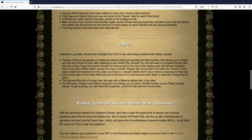Apart from the collection log changes, we now have the adjustments from Poll 74. The Abyssal Sire will no longer deal damage with a miasma attack after it has died.